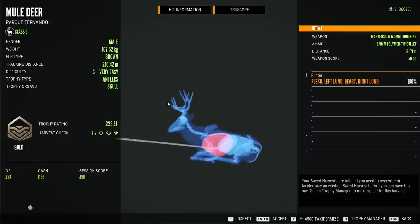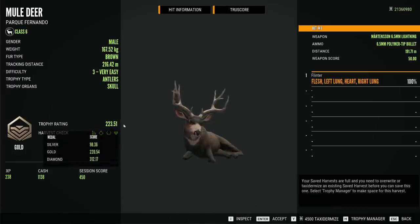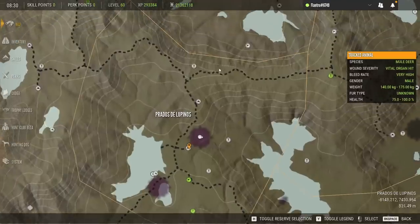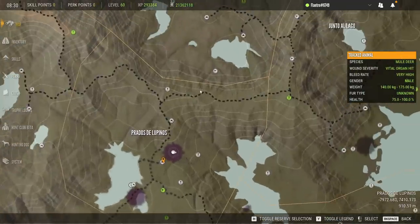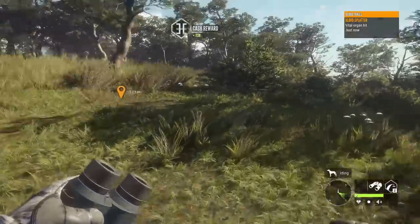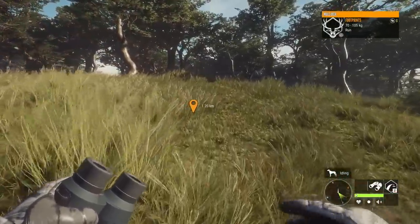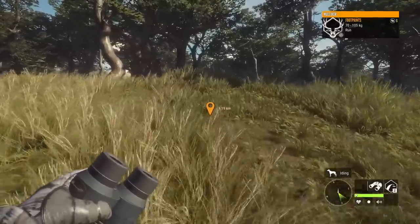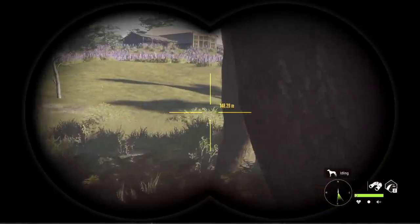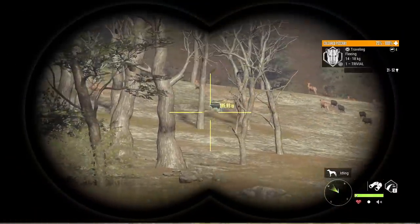Not half bad - managed to avoid the tracking on this one too. Double lung and kind of got the bottom far right side, even a gold on that guy - just barely made it at 223, so we'll take that. We're gonna pretty much go straight north; we'll start to hit some of the dead forest terrain around this road and hopefully start to run into some collared peccary. That's gonna be the best area to see them. They're so low to the ground and so small in general that some of this brush on Parque Fernando would just hide them incredibly well.